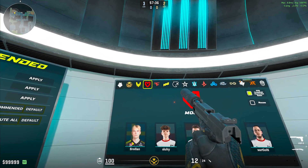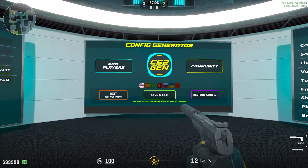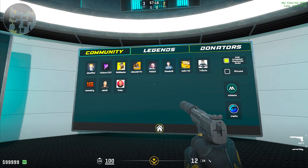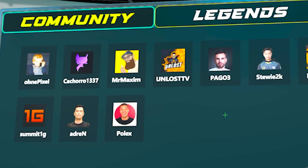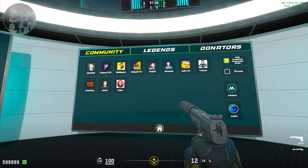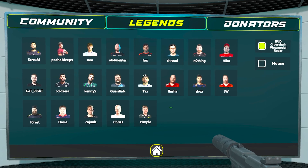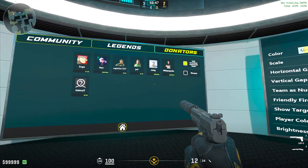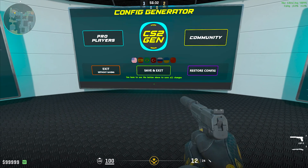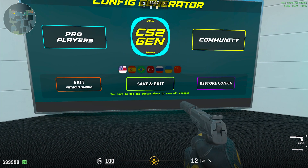They have this for pretty much every single pro team that plays in Counter-Strike right now. You can also see there's a community section — this is new, it wasn't on the other maps in CSGO. If you shoot this, you can use configs for OniPixel, Mr. Maxim, Stewie2K, and Trulux. There's not too many to pick from, but it's really cool. They even have two more tabs called Legends and Donators. Shooting Legends shows you some Counter-Strike legends whose configs you can copy. If you're happy with a config, you can simply shoot save and exit and it'll save it all and exit the map for you.